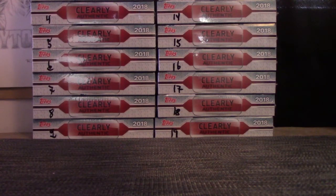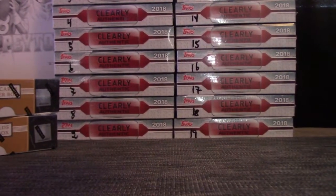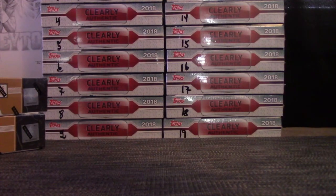You'll take top left on Clearly Authentic, but roll on these two — roll on those. Got it. We'll roll until we hit a five and a six.